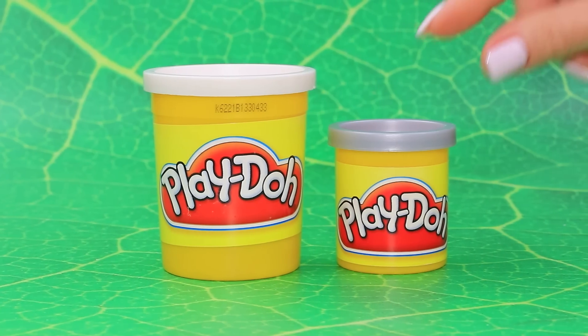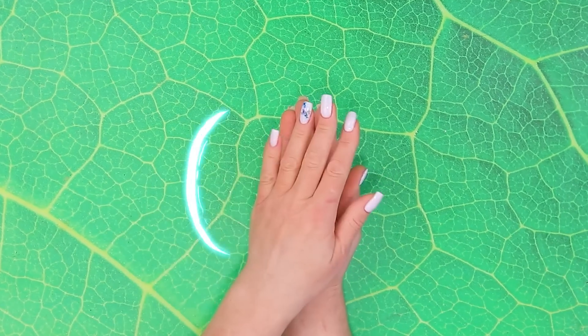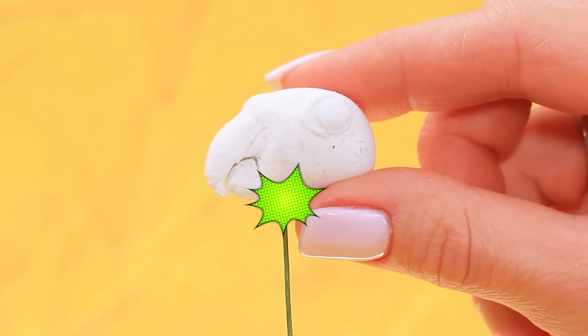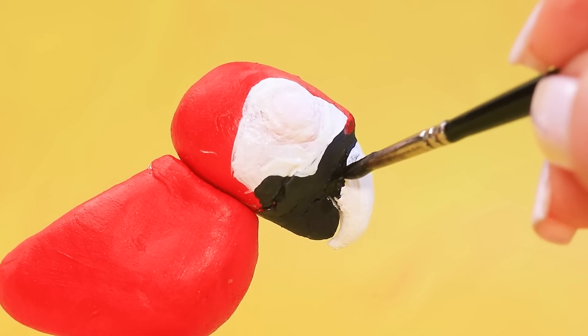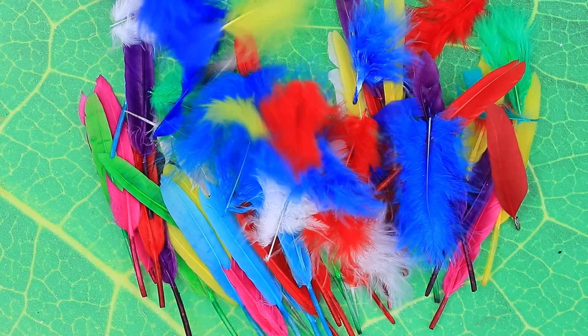Take Play-Doh and let's make two details. Polish the shape, attach the head, add colors, draw a face, cover the paws. Not enough feathers.